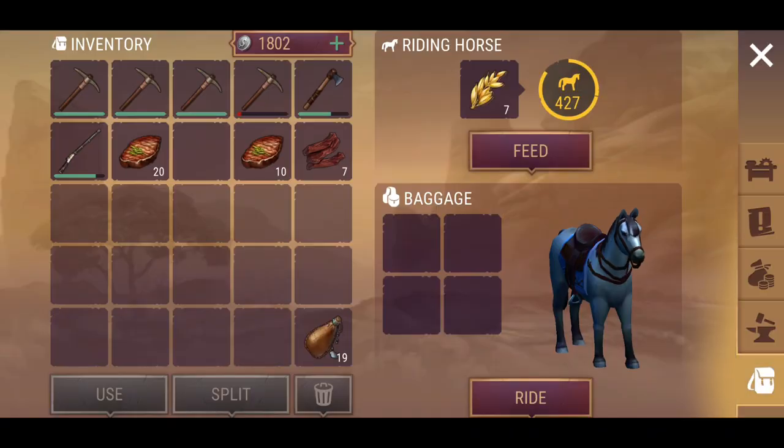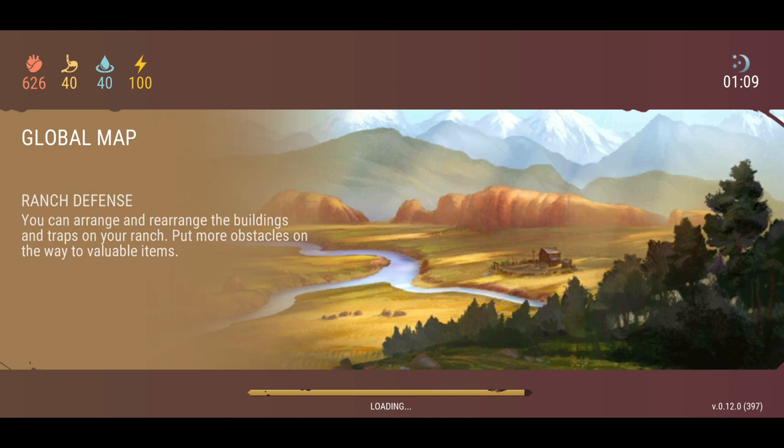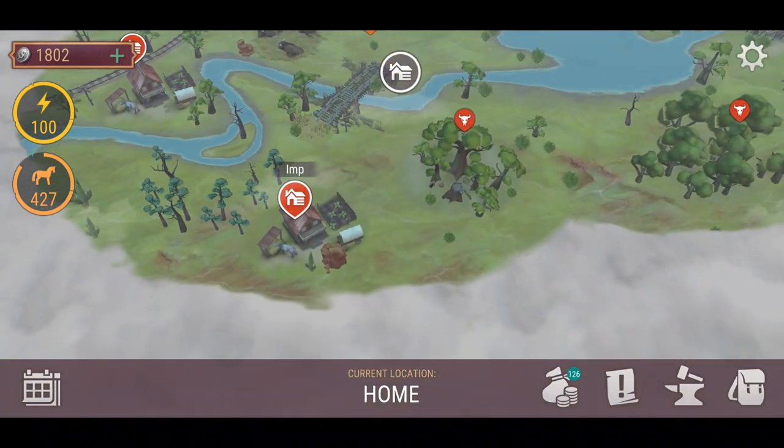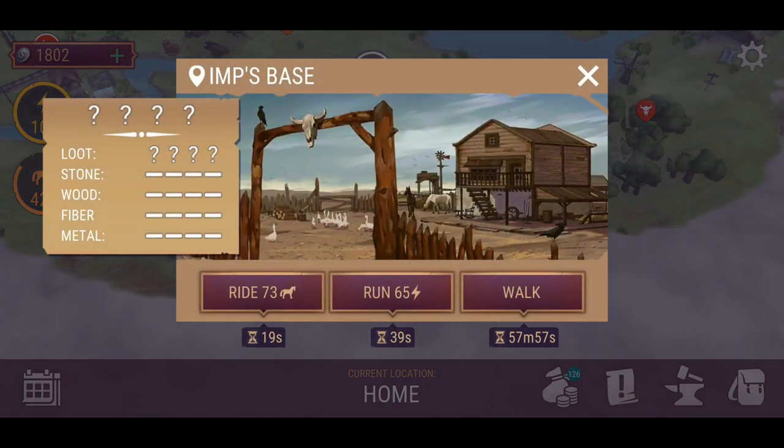Shoutout to you guys from the previous video when I raided the southern AI base. Yes, you do need a few dynamite to break down some of those level 4 walls — I've realized what they were. I haven't gone through the whole base yet, but as a minor introduction to what we saw last video, I'm going to leave it at that for now.